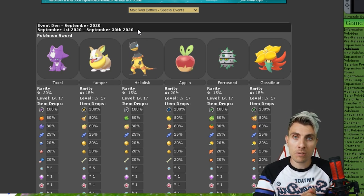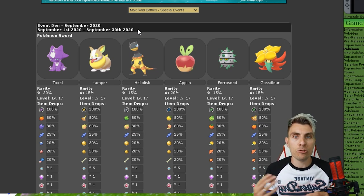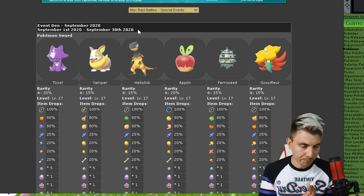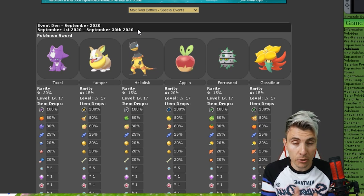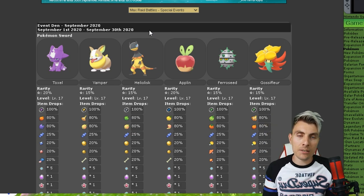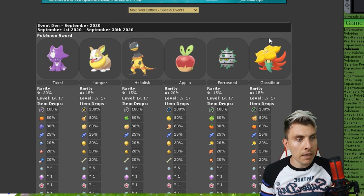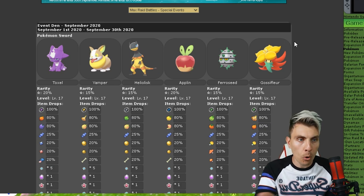Some of them aren't what we were crying out for honestly. We are hoping for the Musketeer trio — Terrakion, Cobalion, and Virizion. I'm still holding out that we'll get a special event for those very soon, especially before Crown Tundra, to even up the competitive scene for those who haven't got access to these Pokemon through Pokemon Home. Getting on to this event, we'll cover it over two splits — separate Pokemon for Pokemon Sword and Pokemon Shield depending on your copy.